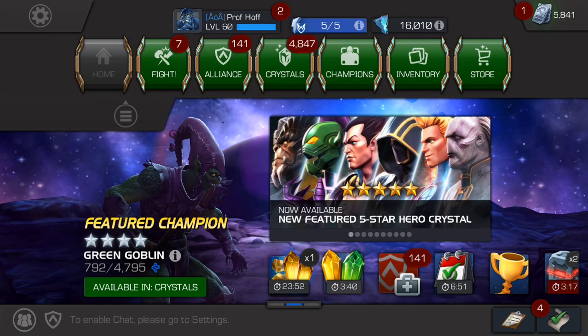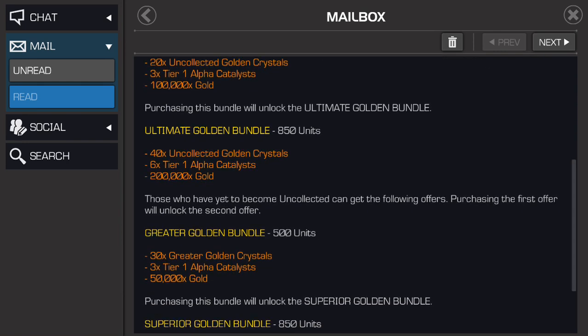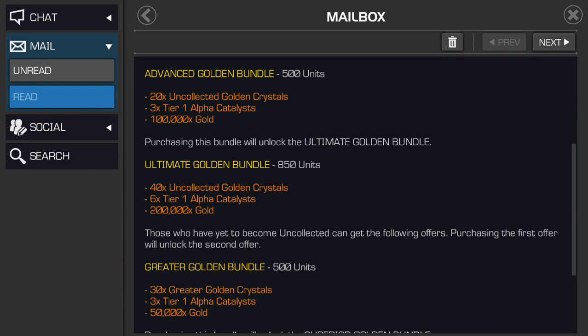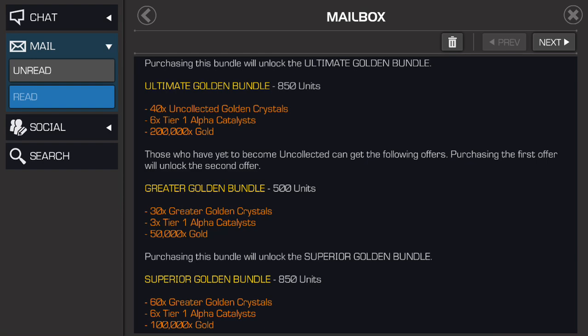Now, there are multiple levels to this offer. It's tiered. So if you are uncollected, you will see what popped up on my screen. Of course, if you're Cavalier, you will too. And if you're not uncollected, you will see something else — 40 times the uncollected golden crystals. But that's the second tier. You'll see the greater golden crystals, and there'll be 30 of those. I don't know how much gold is in those because it doesn't look like it says. But basically, if you're not uncollected and you need gold, this is probably like a D+/C- value at best. You'd be much better just grinding a few three-star arena fights.